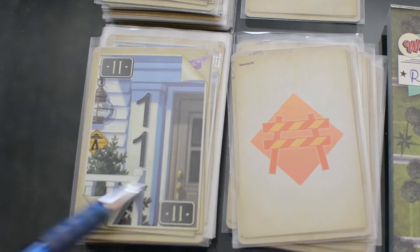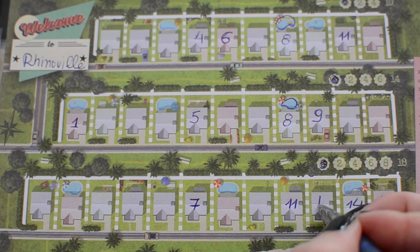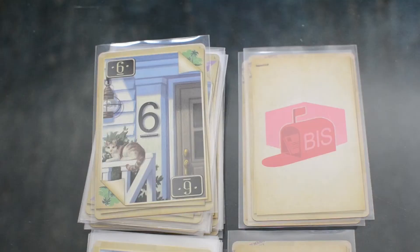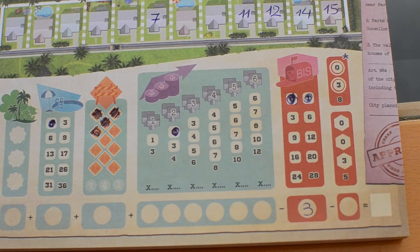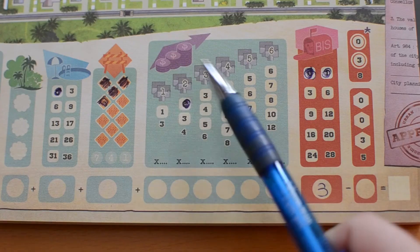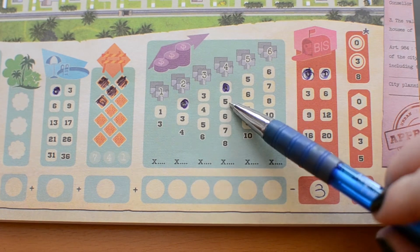The roll block allows you to adjust the number flipped by plus or minus one or two, which allows you to get the number you had missing, and the player with the most roll blocks gets a bonus, the second most gets the second, and so on. The BIS gives you the option to use the same number more than once in the same line, but the more BIS you use the more points you subtract from your total score. You can also place fences between the houses and that allows you to break the line into blocks, which then give you points depending on the length, and by using the real estate action you can increase their value.